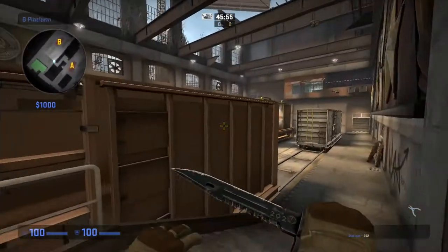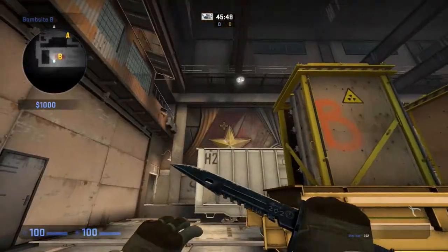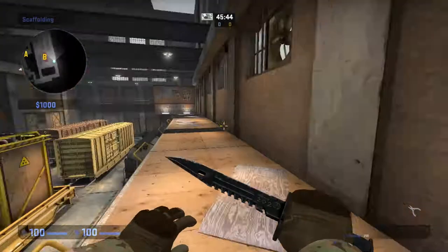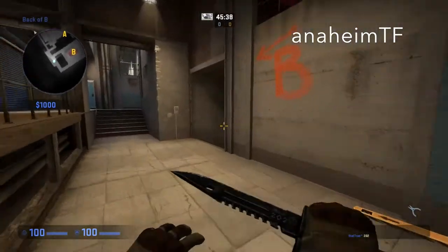On B site, we have red, yellow, white, bomb train, tank or black, spindles, pop dog, platform — upper all up here — into platform, and then ramp. Awesome guys, hope you liked it.